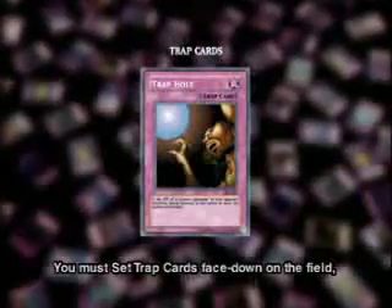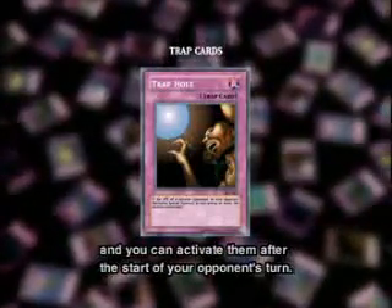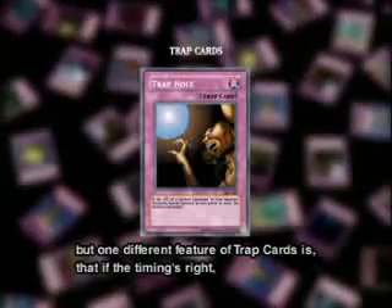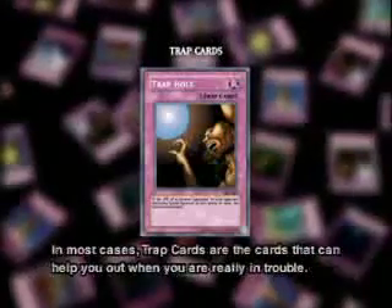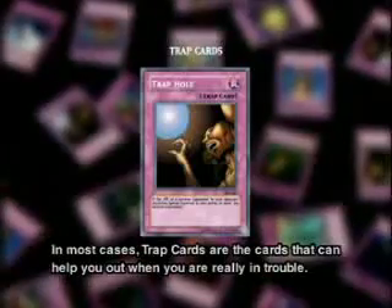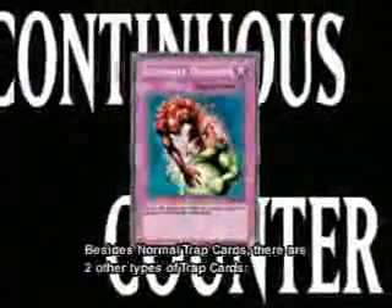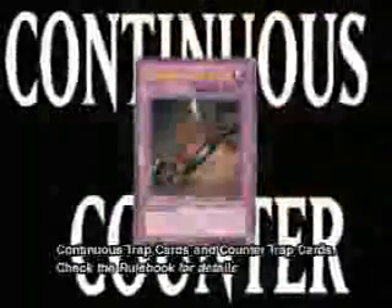You must set trap cards face down on the field, and you can activate them after the start of your opponent's turn. The effects of trap cards are very similar to spell cards, but one different feature is that if the timing's right, you can activate them even on your opponent's turn. In most cases, trap cards are the cards that can help you out when you are really in trouble. Besides normal trap cards, there are two other types: continuous trap cards and counter trap cards. Check the rule book for details.